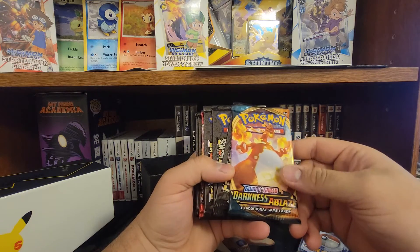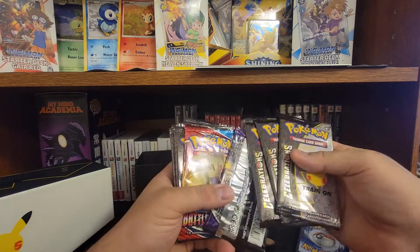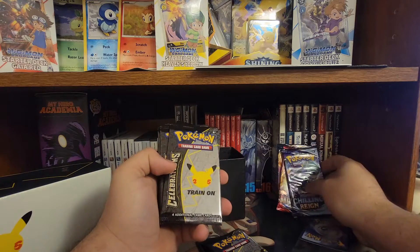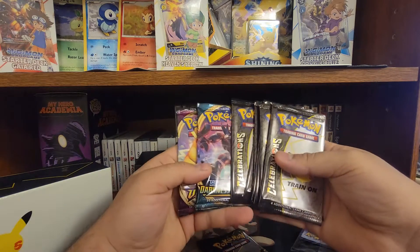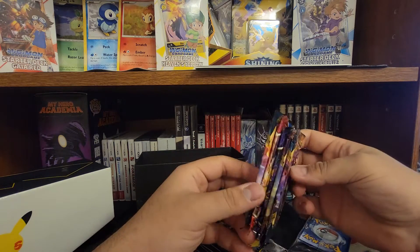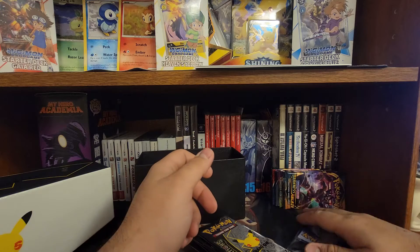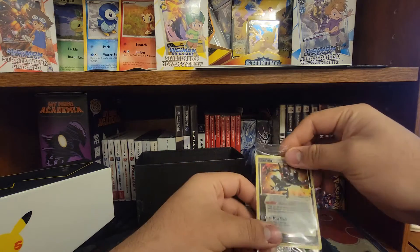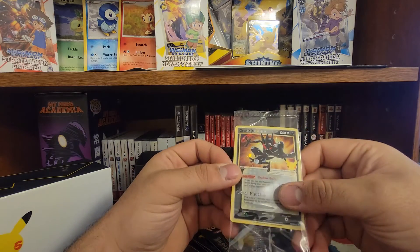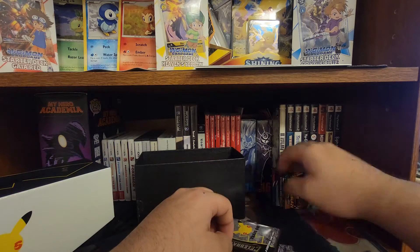We have some dice and some counters for when you're playing a game. This is what we're really here for. So we got a Sword and Shield Darkness Ablaze pack, we have our Celebrations, Chilling Reign, Battle Styles, and then we have more Celebrations which is what we like, and then Vivid Voltage and more Darkness Ablaze. We also have the promo card - the little gold star Greninja with the 25 year symbol. Looks pretty neat.